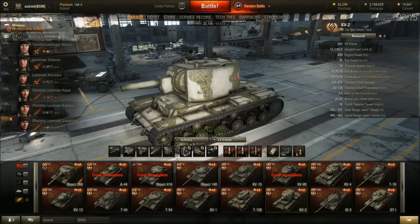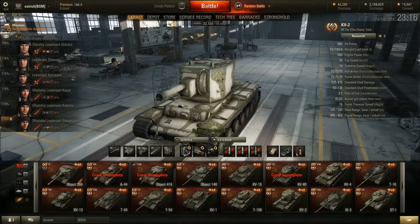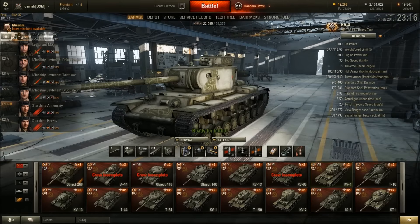The T-150 — re-bought it for the ace, did it, and actually enjoyed it much more than I did the first time around. I think it's very underrated: decent gun, decent armor, you can side scrape. The KV-85 is in my garage because it used to be the KV-1S and I'd spent money on camo. I think it's a pretty solid tank with the 100mm as opposed to the 122mm, but I just don't play it because I've got too many tanks. The KV-2 is one of my favorite tanks — purely because of the derp gun. You can have incredibly good games in it, even when it's bottom tier against tier 8s. I keep it for stress relief and platoon fun.